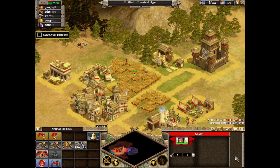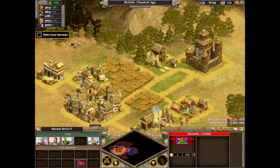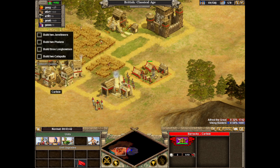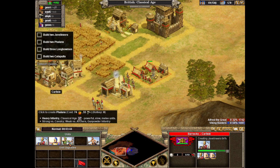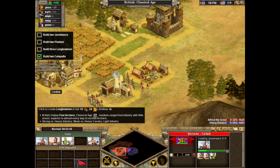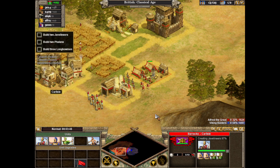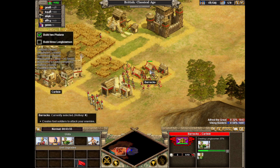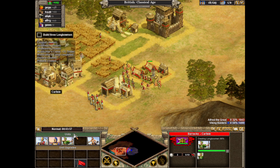Select your barracks. To create a force large enough for the attack, we need to build two more javelineers, two phalanxes, and three longbowmen at the barracks. Now you've rallied a great English army.